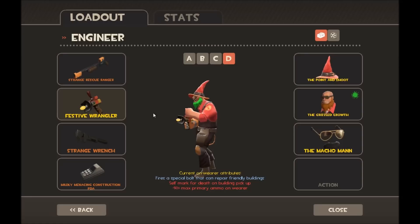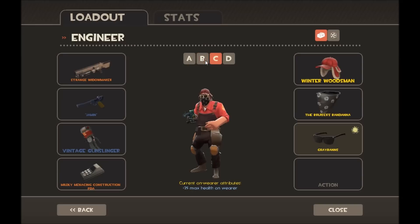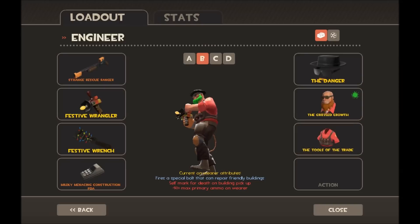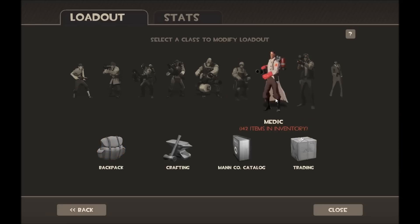I could also use the Wrangler to give my mini sentries a shield so they have even more health and do even more damage. Engineer loadout D is pretty much the same as loadout B — Rescue Ranger, Wrangler, and Wrench — but this time with the Point and Shoot, Grizzle Growth, and Macho Man just to look a bit different. I used the Danger on this one because I was trying to mix it up, and the Tool of the Trade shirt instead of my usual Egghead's Overalls.